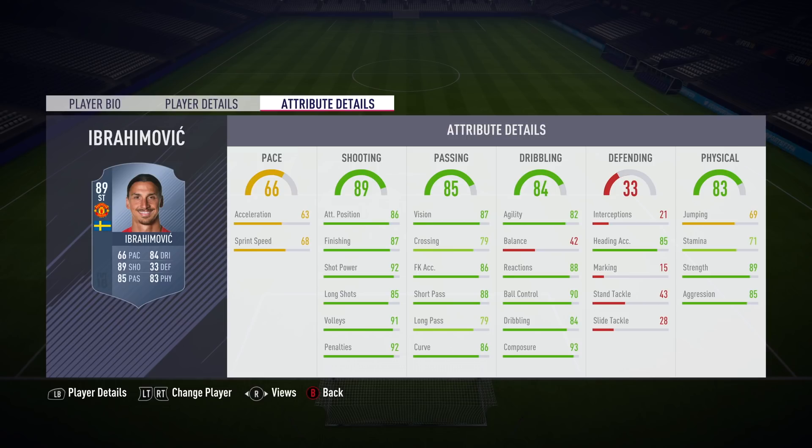However, playing that guy in a CAM spot with the shooting, passing, and dribbling stats that he's got, as well as 89 strength — at least you're going to be scoring some long shots and getting some nice assists with the 85 passing.